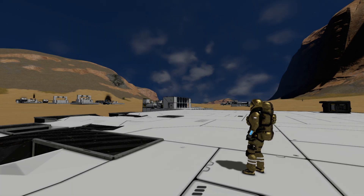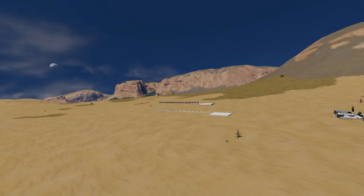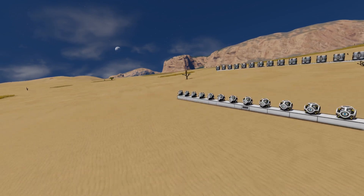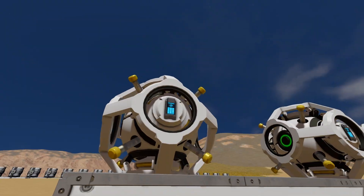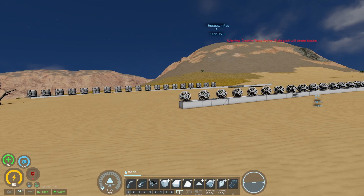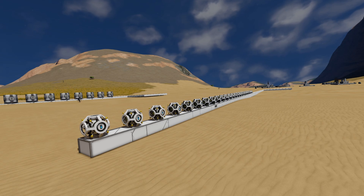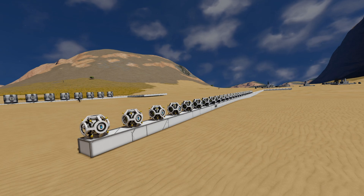Now I want to test whether we can chain explosions with these tanks. We know warheads do explode in a line when you trigger one by shooting it. Let's arm all the warheads — one shot should trigger each and every one of them since they're all armed. I just need to shoot the specific one on the left and see the chain explosion.